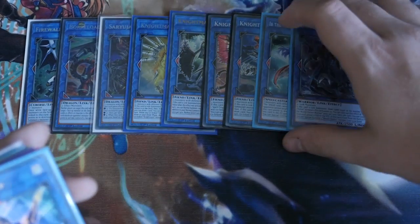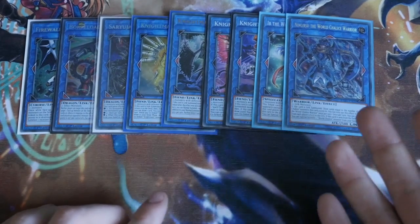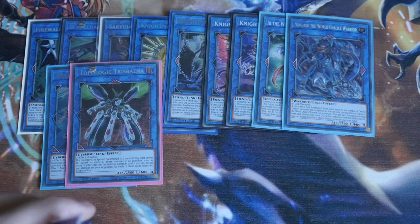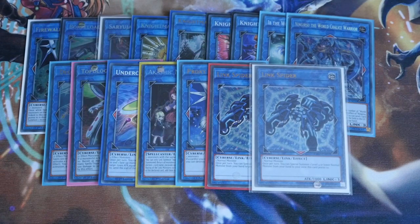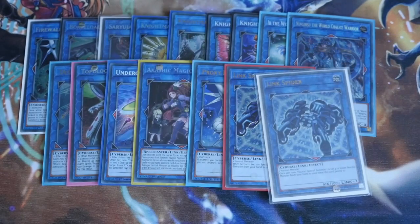We've got the Ib and Ningirsu combo for additional draw — not ideal, but coming off Scapegoat it's another alternative. Plus it lets you send dead cards: if you've got a dead Scapegoat or dead Terraforming, this lets you send it and clear one of your opponent's troublesome cards. For Link 3s, we've got Decode Talker and Tri-Brigand — Tri-Brigand for Invoked and Draco because they're still around. One Underclock, one Akashic Magician, Proxy Dragon, and double Link Spider — Link Spider can go up to three to make Scapegoat more consistent. Akashic is in there because the majority of your cards are Warriors, allowing you to bounce a card, or if you side in Kaijus, bounce the Kaiju and Kaiju again, which helps extend your plays.